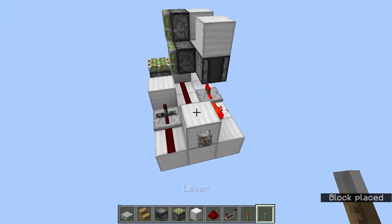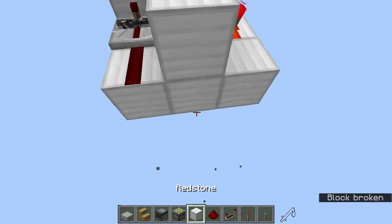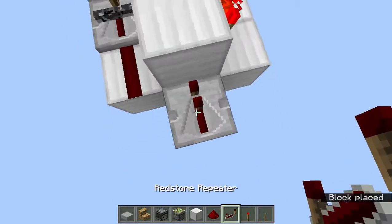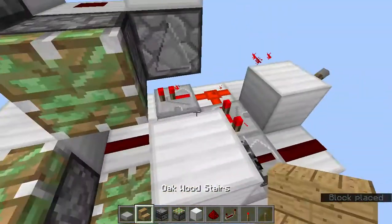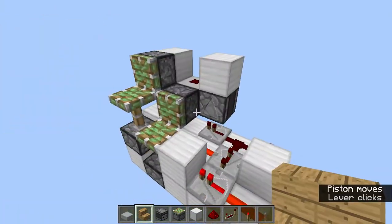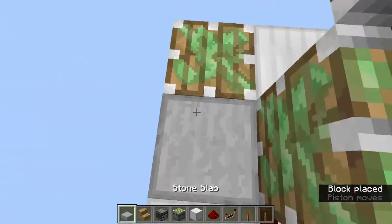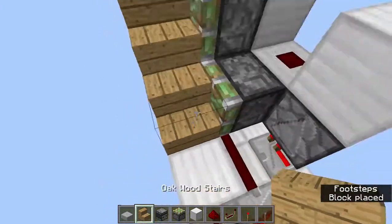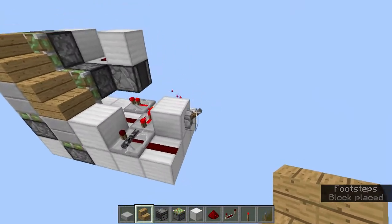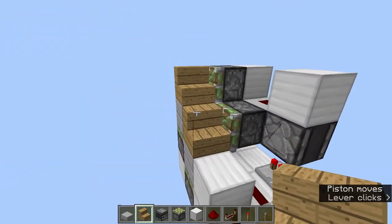Grab your lever and place it right there — this is the input block, so you want to run a repeater into this block and it will work. We'll place a lever for now. Let's give it a test: this is the open state, so add all the wall blocks and then the stair blocks. When we flick the lever the door will close, and flick it again and the door will open up.